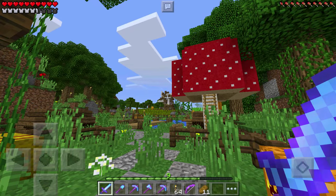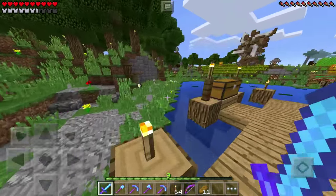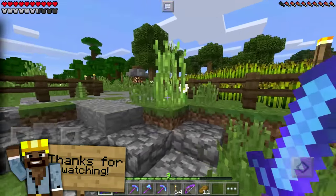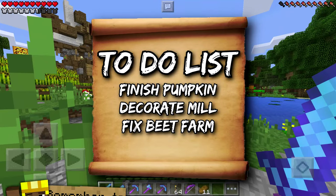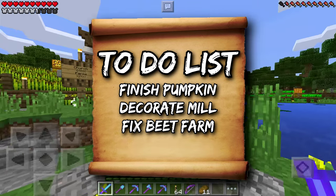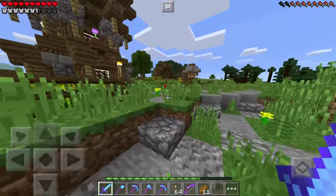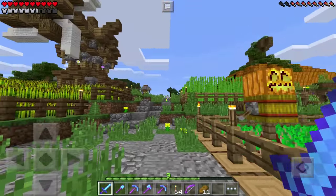What's up guys, JFM here. Welcome back to another Minecraft Pocket Edition Let's Play episode. Today is episode 49 — we are one episode away from the big 5-0 and I have an awesome list of things planned today. First on the to-do list: finish the inside of the pumpkin, then work on the interior of the mill, and then start fixing up the beet farm. Let's see if we can get all of that done.